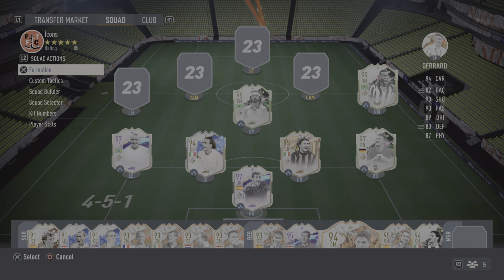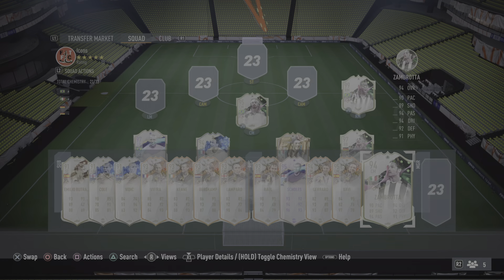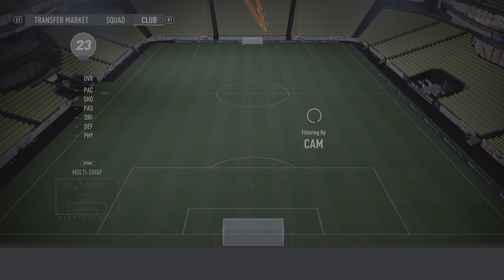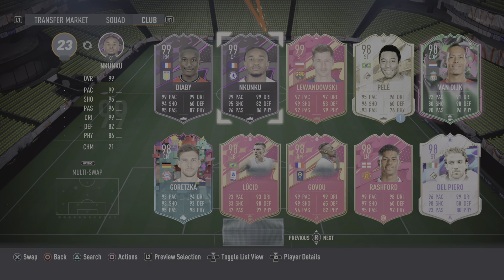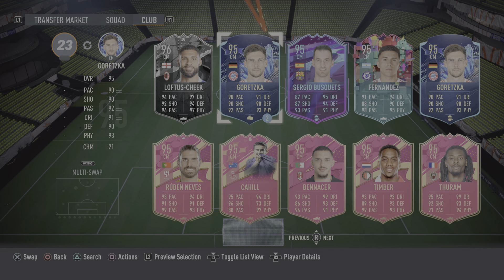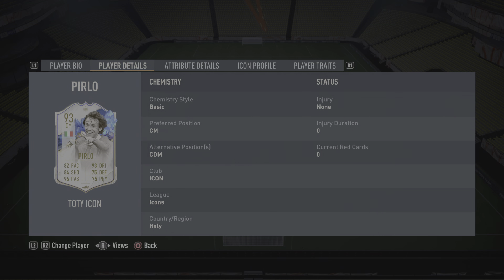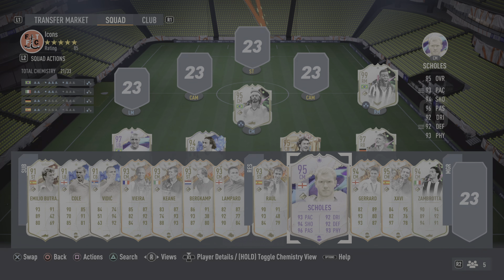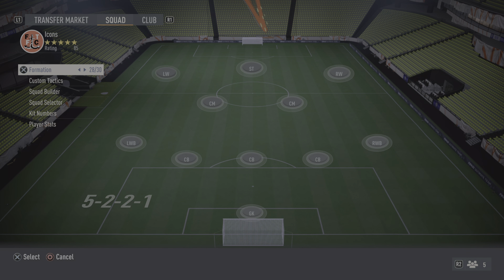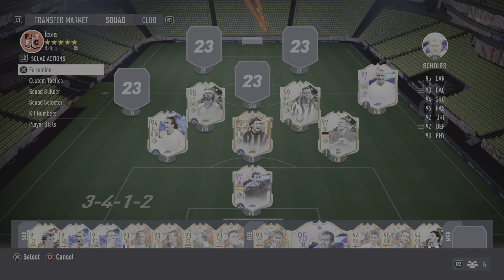The problem is any of these guys playing left mid? Socrates maybe, no. Gerard definitely can't. I would even like to try Pele as well — there's so much I would love to try but I can't fit it all in. Where is Xavi Alonso? I need the formation that doesn't have left mids, doesn't have right backs — it's really tricky.